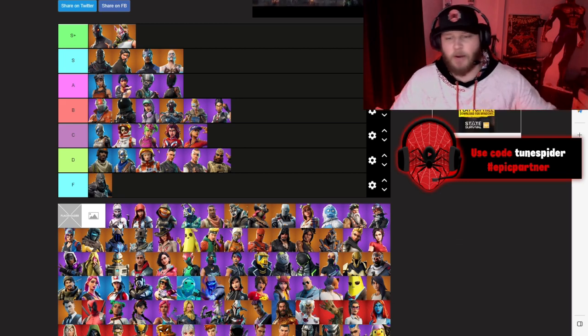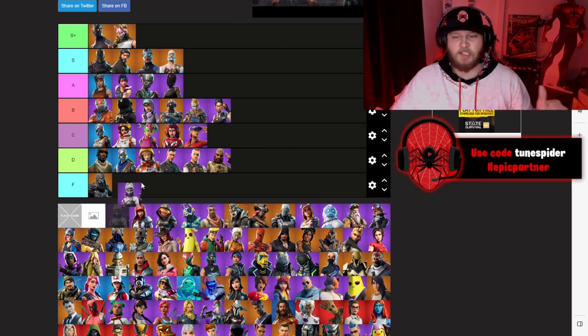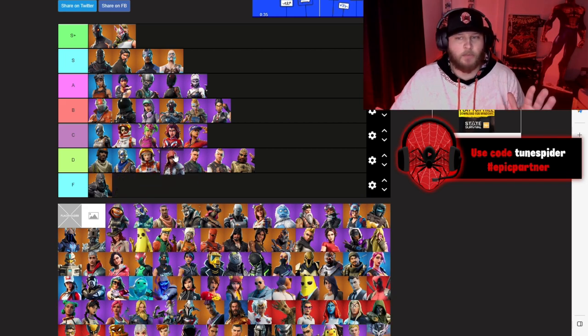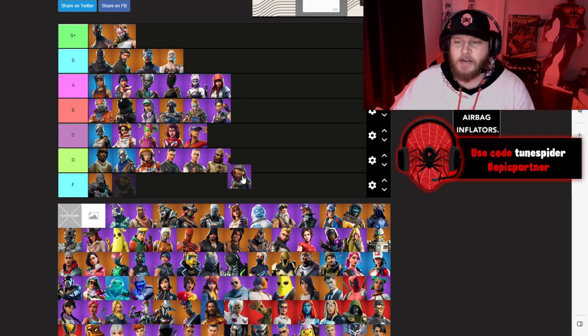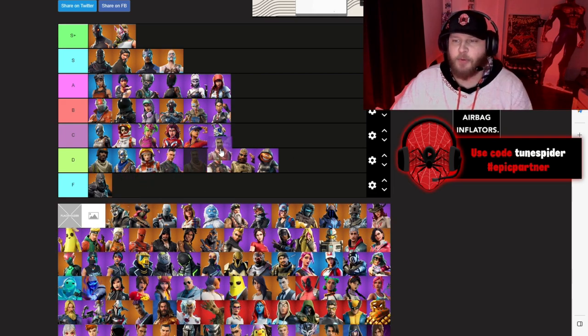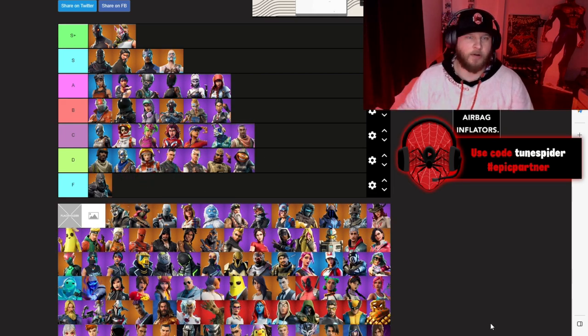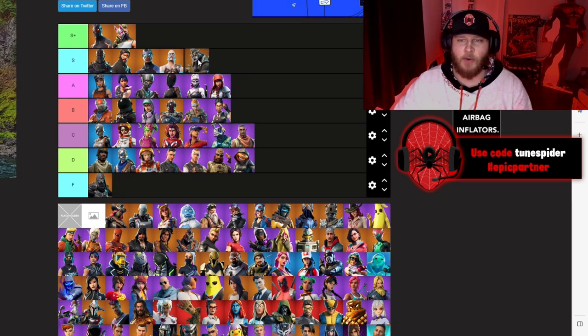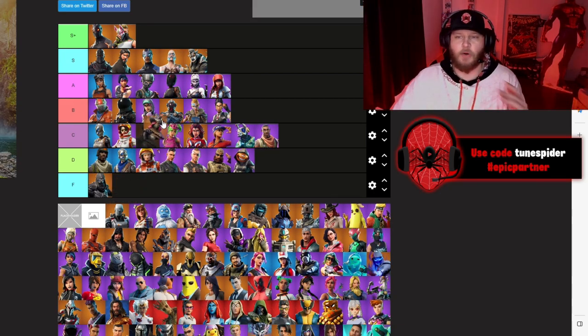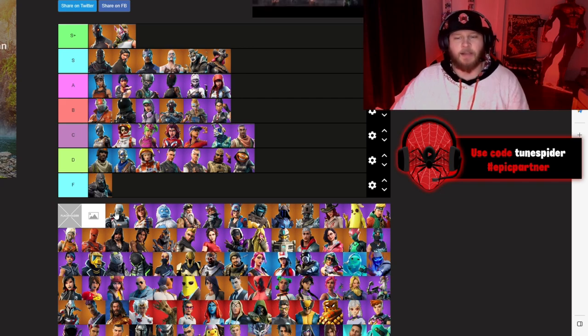Chapter 1 Season 6 battle pass skins: Dusk is going into A — little biased because I love vampires and I thought this skin was really sick. Fable will also be going A. Nightshade is going D. DJ Yonder is going C. Giddy-Up will be going C as well — the skin was really funny walking around with a balloon llama. Dire was an incredible tier 100 skin going S. Calamity was an awesome tier one skin — the leveled-up versions are so good, also going S.